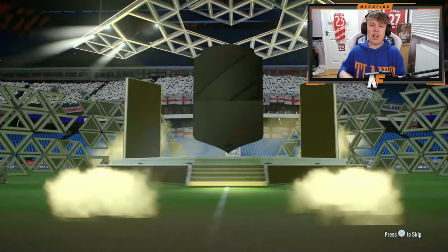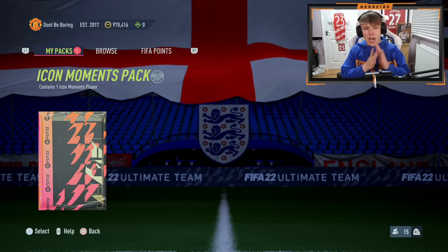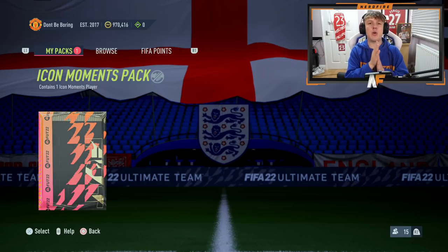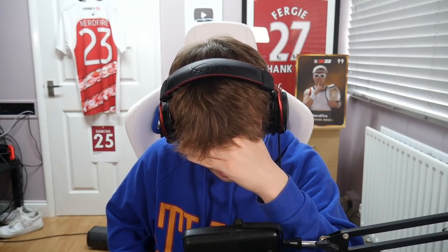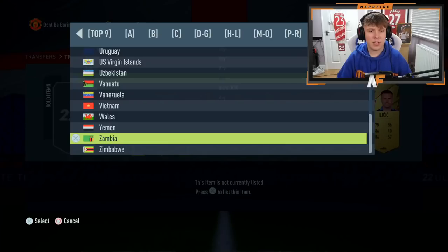The Prime Election Players Pack is what we got back, let's crack it open quickly and then we'll get into the roulette. That was terrible. We're also going to open up some 85-plus player picks after this Icon Moments pack, so don't miss them. We're going to open up the pack, look away, store it, roulette it and see who we've got. Time to crack it open - three, two, one. Looking away and praying for a good icon. The pack is open so I'm going to go ahead and store the player in the club.